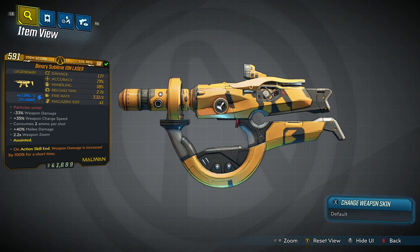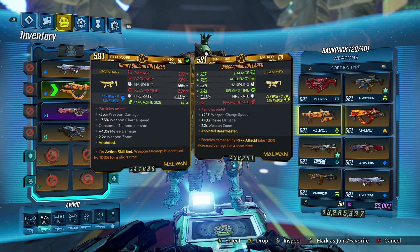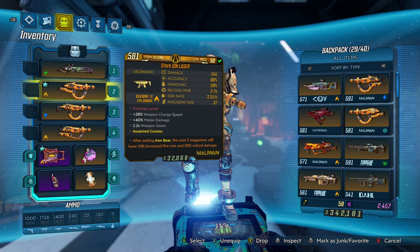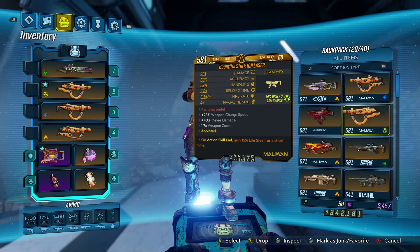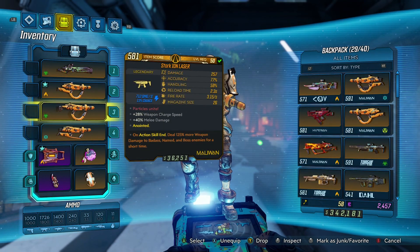So even though it only says 177 on the card, this one is 257, so you can find ones that are a lot higher. I actually farmed a little bit more for this Ion Laser and I've been able to get 245, 257, 269, 231, and this 177. So definitely be on the lookout for 200 plus, preferably one above 250 — that would be a top tier damage roll.